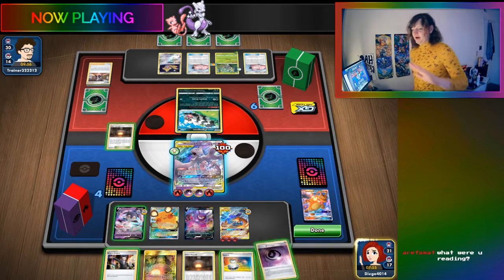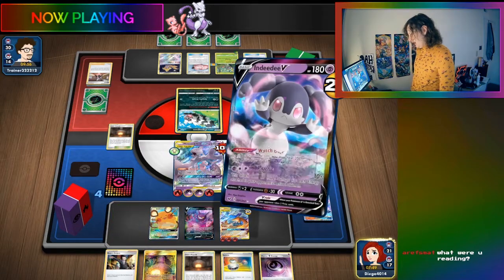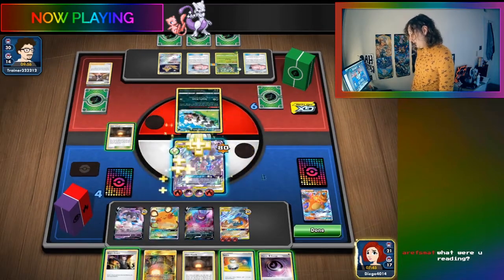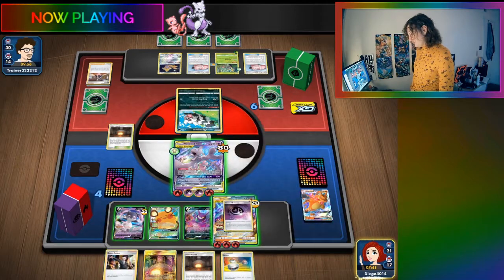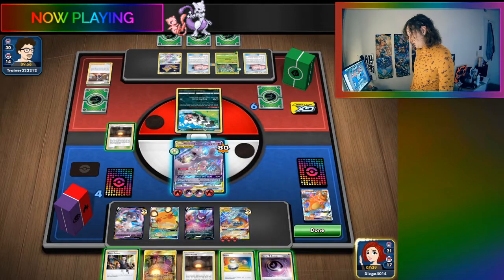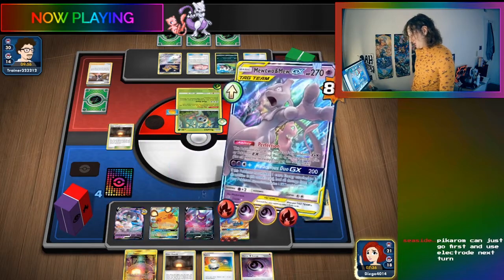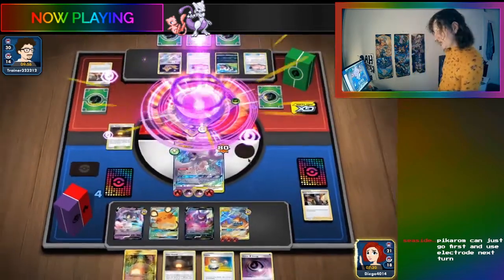The streamer likes Pokemon that knock themselves out because of stamp combos. They decide to heal and use Boss's Orders, reminding themselves not to do anything crazy dumb and to just attack the Rowlets.